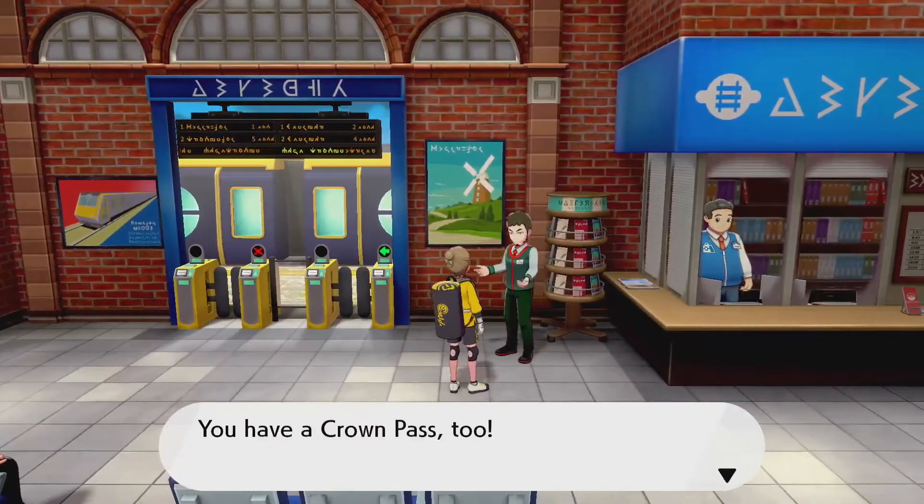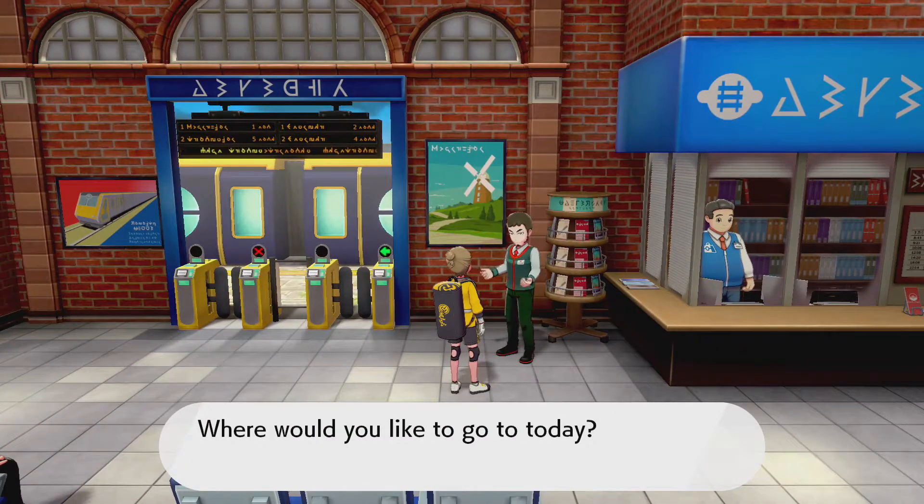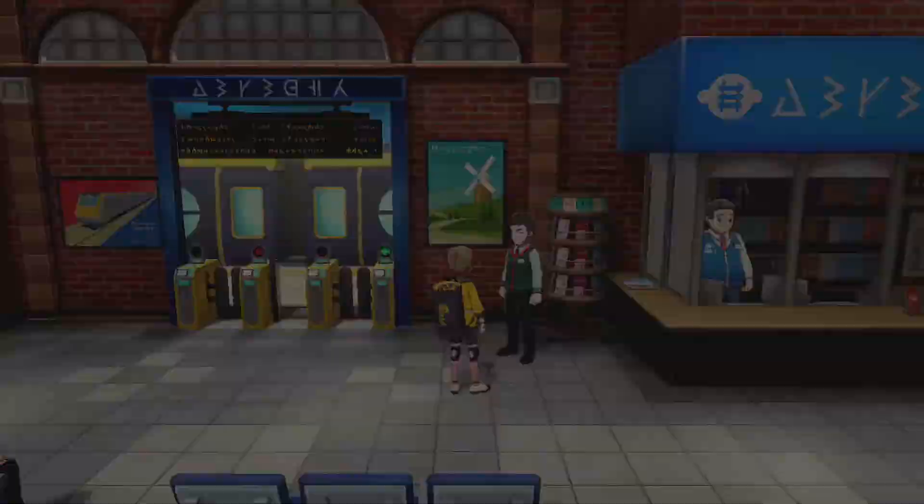Is it this guy? 'You have a Crown Pass too — you can also go to the Crown Tundra. Where would you like to go today?' I would like to go to the Crown Tundra station. Let's do this!